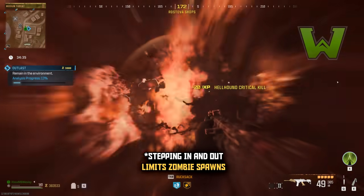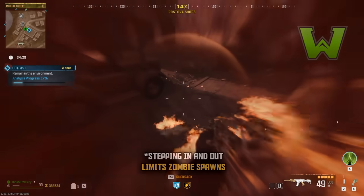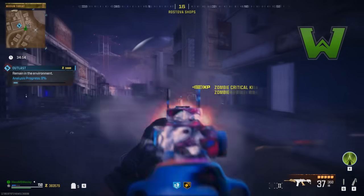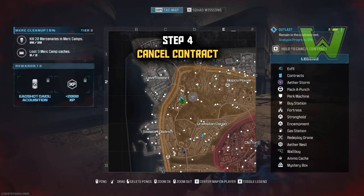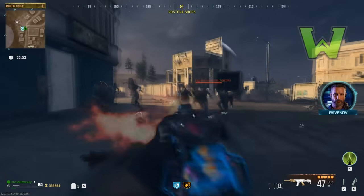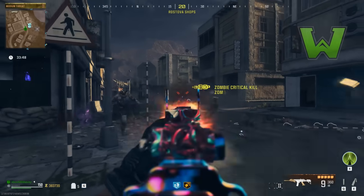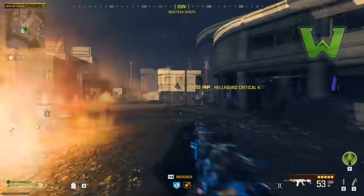I'm not 100% sure if you can just sit in the zone till fifteen percent — I did see someone go in and out, so let me know in the comments. Once you've gotten to about fifteen percent, I'd suggest seventeen or eighteen percent personally. Then let it fully run out — run around until it gets to zero percent, don't go back into the zone. Once it's at zero, hold the button that cancels the contract; you can find that on your map menu.